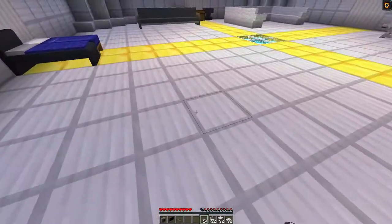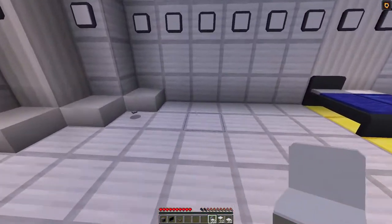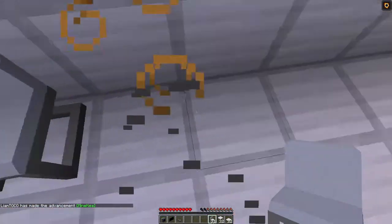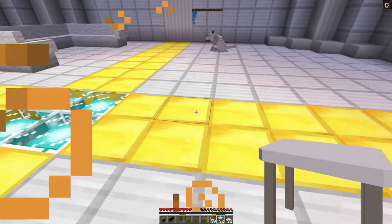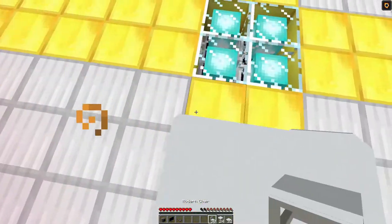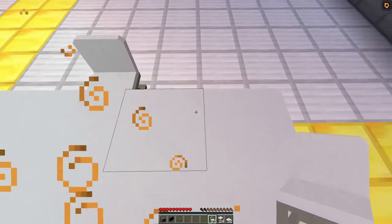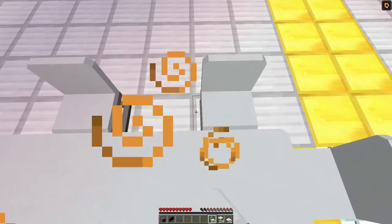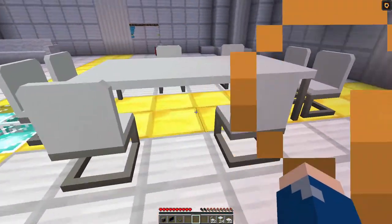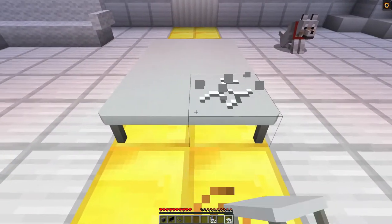I will leave a link to this mod down in the description if you want to download it. So that is the modern light. Then we have the modern chair, which looks pretty cool. Let's put two there, one space apart — there we go, we have the modern chair. We also have a coffee table, which can just be used for anything. You can put stuff on it too. There are no plates in this mod, but in a future mod I'll cover that adds plates, so you can actually put plates on this table, which is really cool. You can also sit in these chairs, which is quite nice.